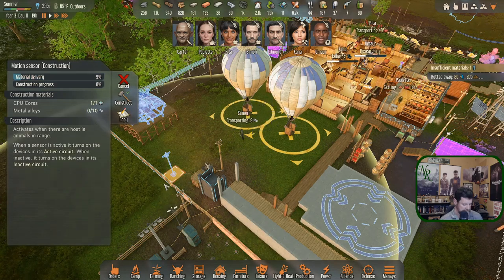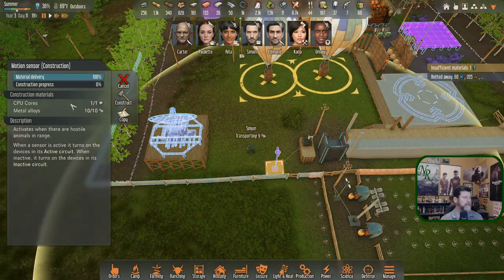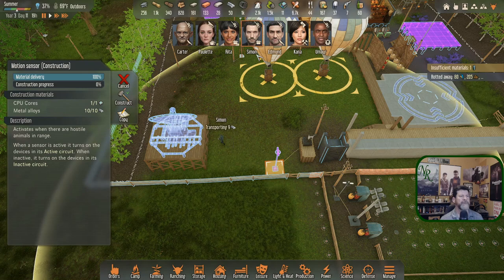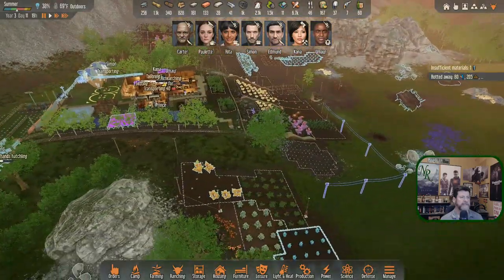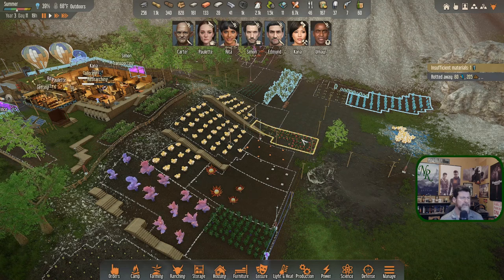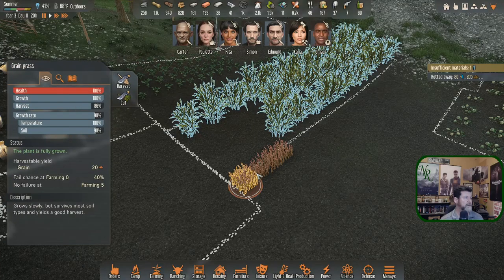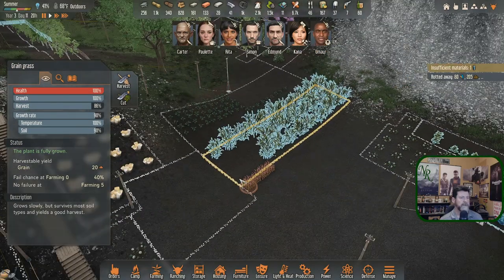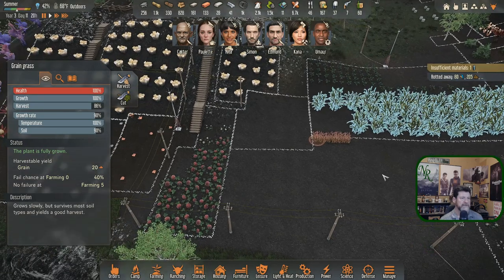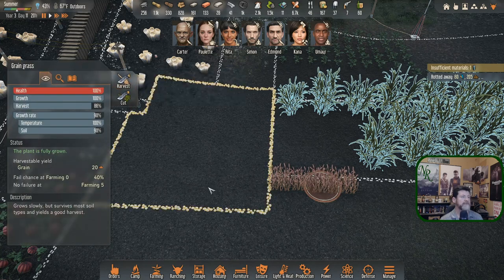That's all that's needed. We already have the CPU core - we have three. We do have a reason to send Rita back out. That expedition will be back to that supercomputer ship wreck, unless something like a tachyon source pops up first. These guys are almost ready to harvest grain grass. I got rid of this field - I wonder if we can still harvest it. It says harvest 86% but growth 100% - I don't know what that means. Let's set that up to harvest just to get it in the list.